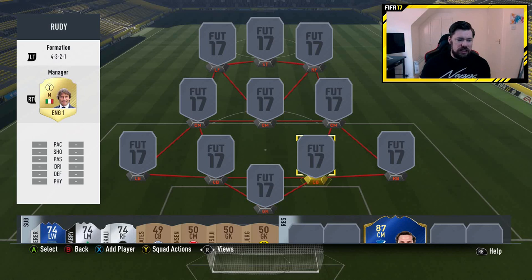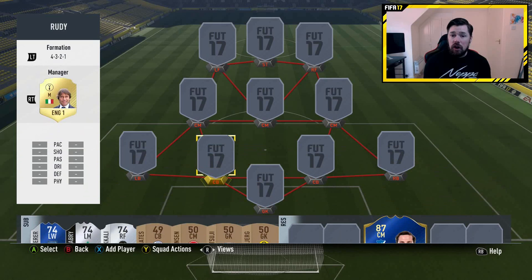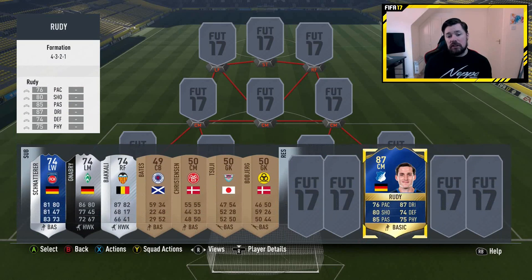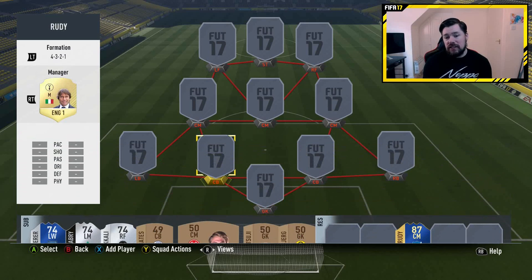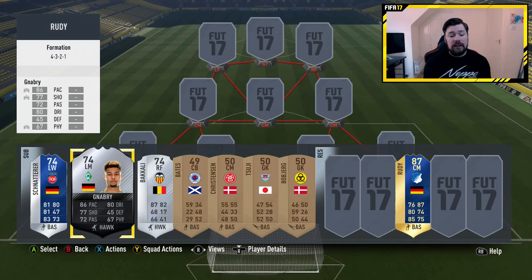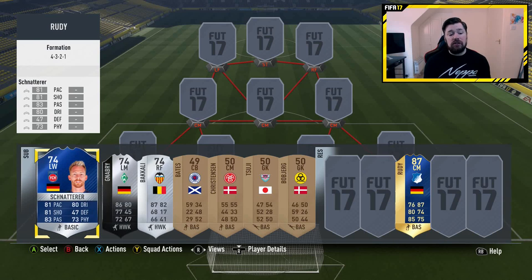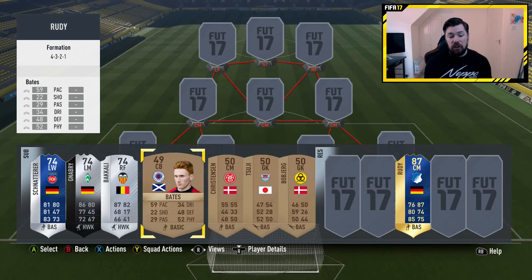My silvers weren't so bad. The squad specifications allow a maximum of 8 gold cards, so you could do 5 golds and 6 silvers on the main team with 3 golds on the bench. Most people will likely go 8 golds on the main team with 3 silvers and a bench full of bronze and silvers. My three potential super subs are Bacali, Serge Nabri, and Schnattera. I've also got Bates on the bench — interesting because his name is Bates but he looks like Cap Gun Tom.